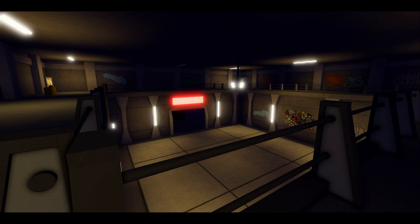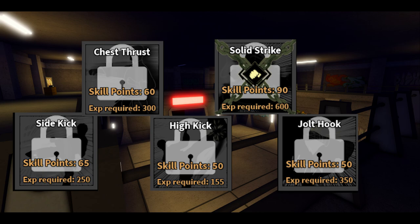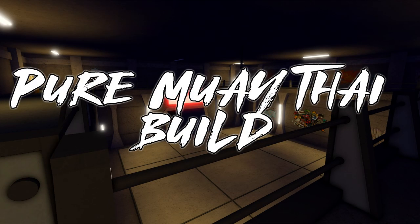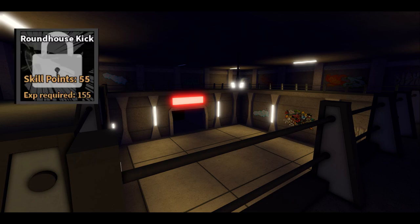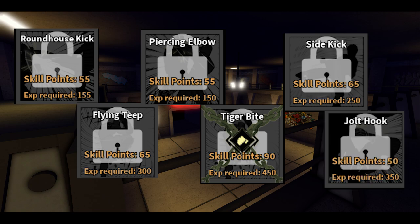For Taekwondo, you should take sidekick, chest thrust, high kick, solid strike, jolt hook, and jab rush. You can substitute jolt hook for devil's lance, raging blow, or vanishing combo. You can also substitute jab rush for lightning flash or lion's bite. For the next style, take roundhouse kick, flying teeth, piercing elbow, tiger's bite, sidekick, and jolt hook — you can replace jolt hook with raging blow as well.